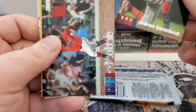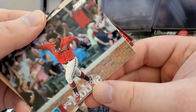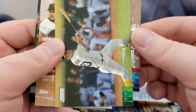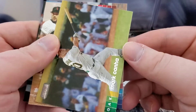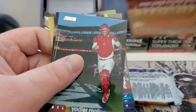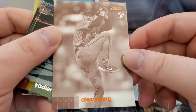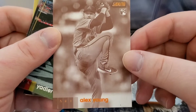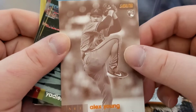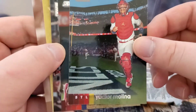We got Acuna celebrating, Mark Canha, Alex Young — that's the sepia parallel with the rose gold foil, so Alex Young rookie in that parallel — and Yachty to close out that pack.